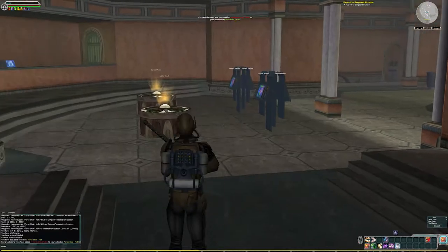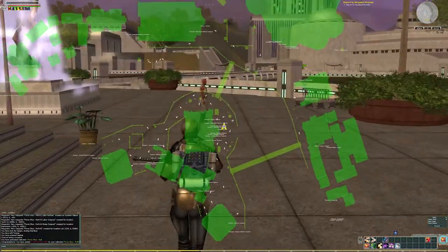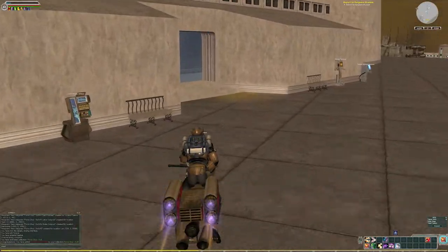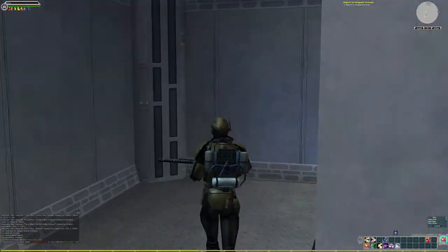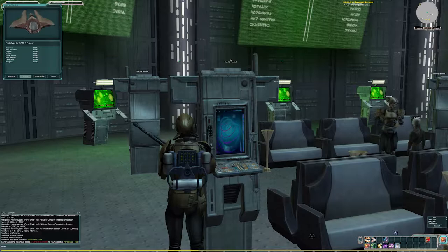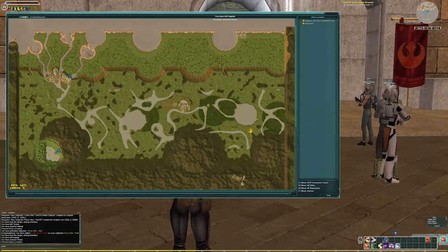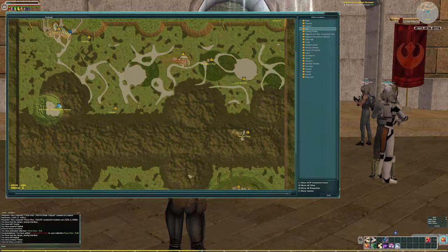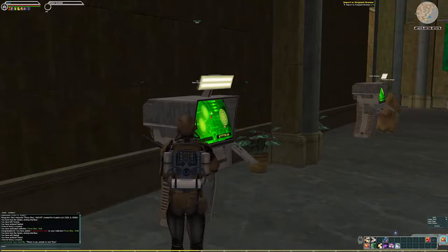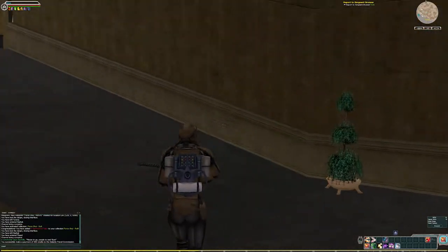The next one is located in the Lake Retreat on Naboo. Now this is one that's going to require a little bit of driving because there is no starport there — though I believe there is a shuttleport there. So we'll check once we get on planet. I'm going to travel over to Theed just because I like the starport layout there. We check our map — yes, the Lake Retreat has a shuttleport. We'll buy a ticket at the ticket terminal and travel over to the Lake Retreat.